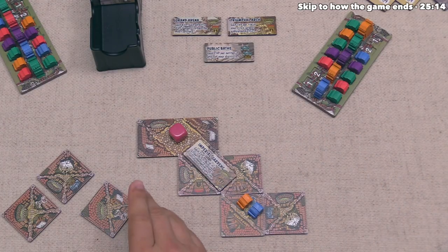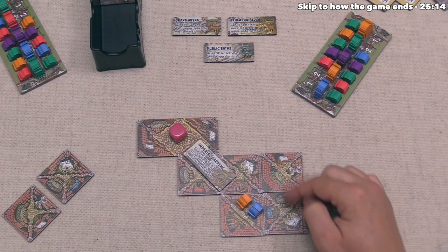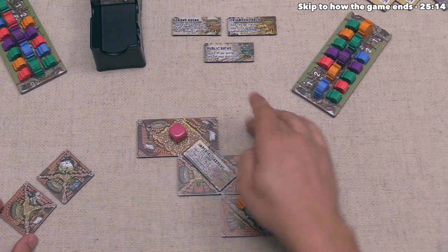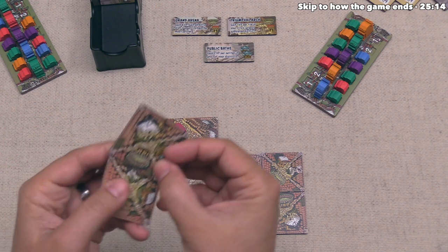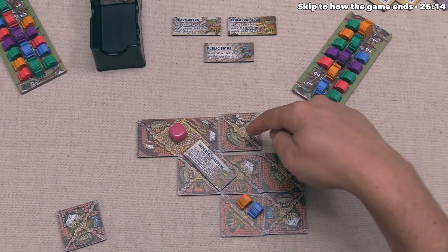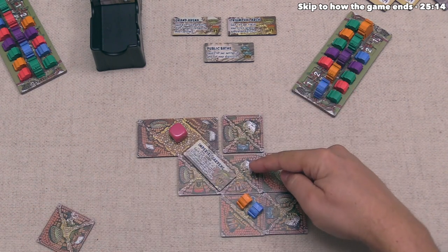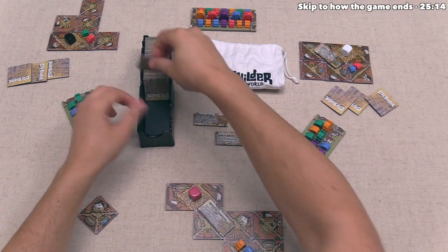We place a tile, starting to build out a bigger district with two green landmarks — we're working toward placing this large settler which needs two green landmarks plus one other color. We consider discarding to find a better tile, and after some thought we discard one tile and draw two. One new tile has no roads at all but has an orange landmark and two vacant houses; the other has an interesting road orientation connecting three areas.